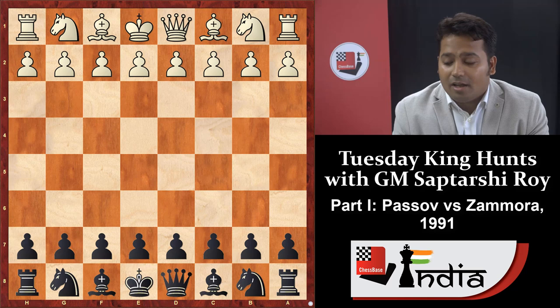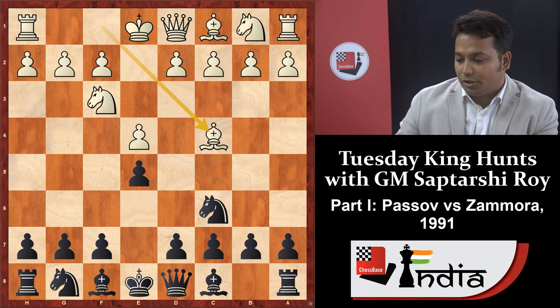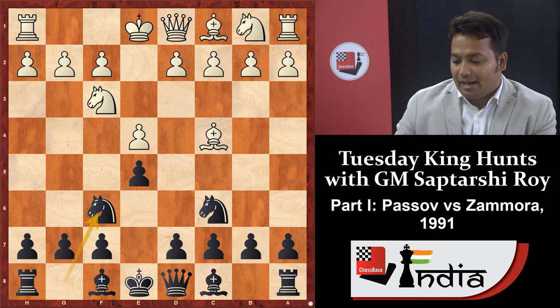This game is between Passive and Zamora. The opening goes: e4 e5, knight f3, knight c6, bishop c4 — white plays the Italian — and black plays knight f6. This is called the Two Knights Defense.